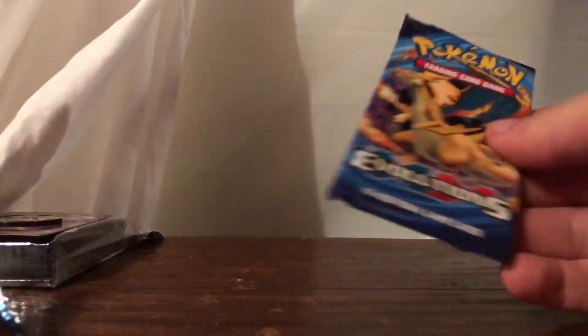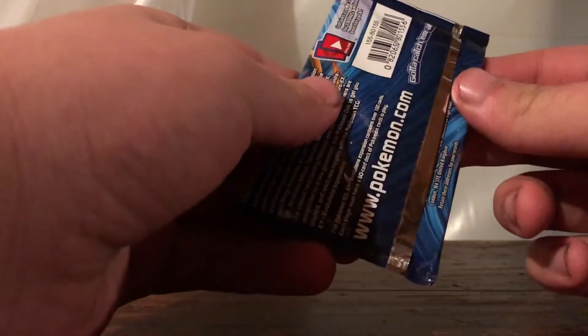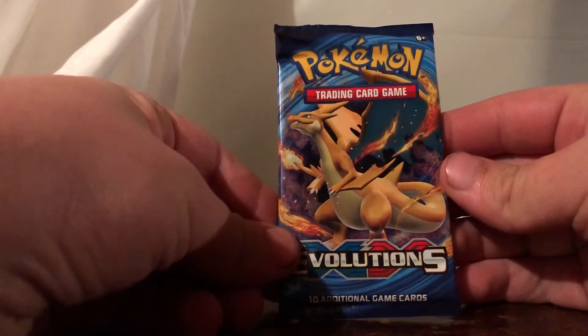Nothing special in the extras, so I guess we'll just start the way we got it. With Evolutions, I'm really hoping to pull one of the Full Art Trainers or a Mega Blastoise EX, because that's my favorite Pokemon and I just love the look of that card. I'm not the best with the card trick on Evolutions, and the others I definitely don't know.